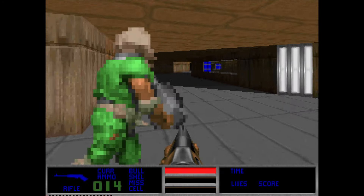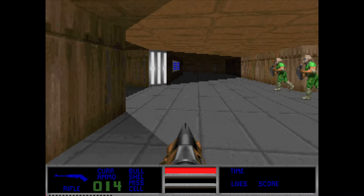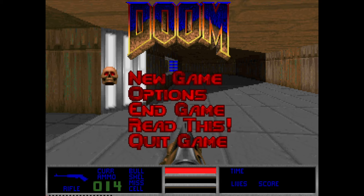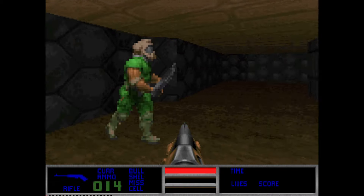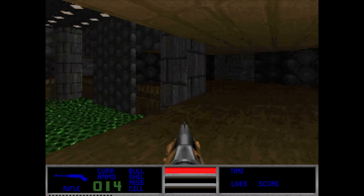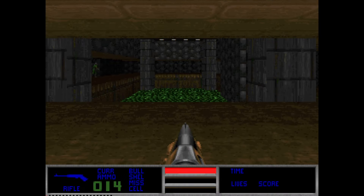We already did the number keys the previous time, but what if we want to go above 9? It turns out to be pretty simple: we just open the menu and press the plus sign to go one level further, whereas the minus sign takes us one level prior. I press plus and we find ourselves in some early version of E1M3, Toxin Refinery.